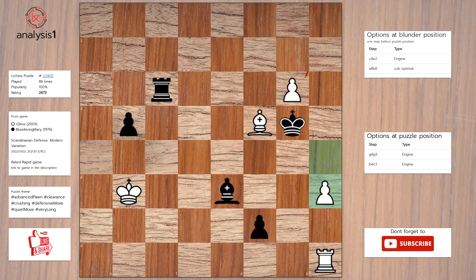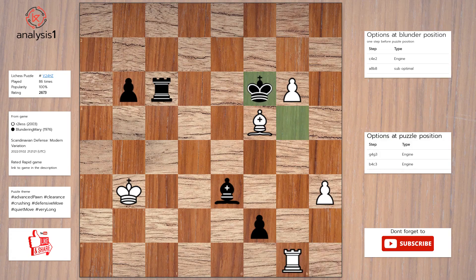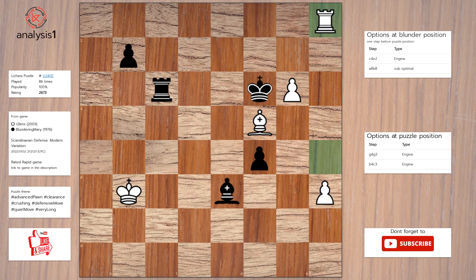Next. Here are threats in puzzle position: rook takes pawn. Checks in puzzle position: rook to f6, check. Answer to this puzzle is: g3, rook to b8, check; king to c3, rook to b5, c5, rook to a5, g2, rook to a1, rook to g3.